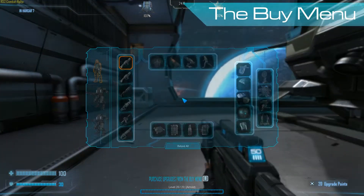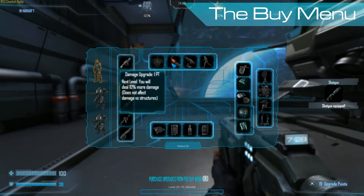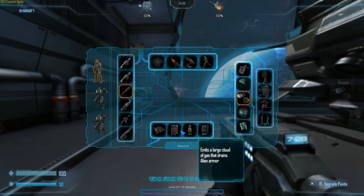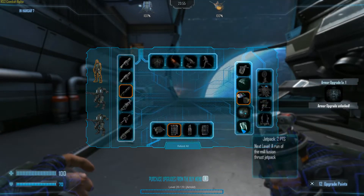Skill points can be spent in the BUY menu, which is defaulted to the B key on your keyboard. The BUY menu is where you can purchase upgrades and abilities that will allow you to customize your gameplay.